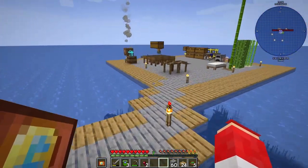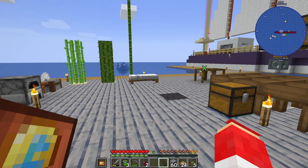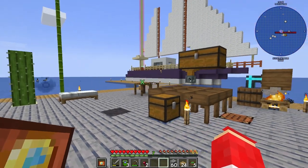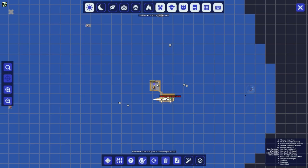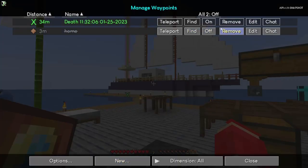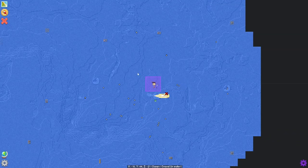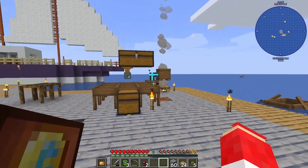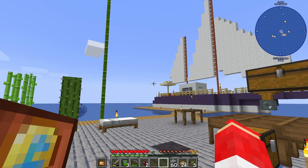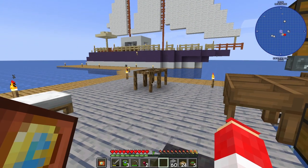I'm gonna get building a bit of a platform type thing and get a drawer wall filled up. There are two different mapping systems in this modpack — there's Journey Map and then there's also this other map, which I think might be an FTB map or something like that. I don't like having two different maps — I like Journey Map for the mini map.